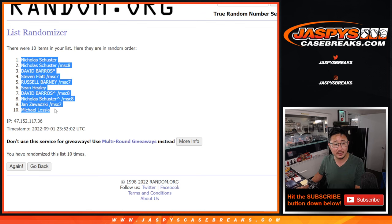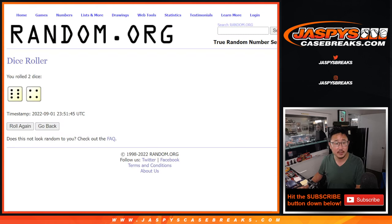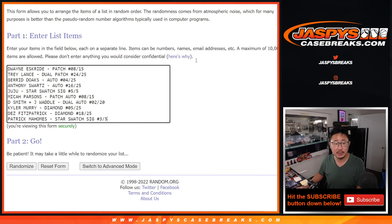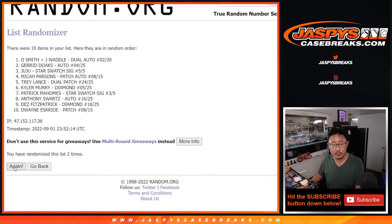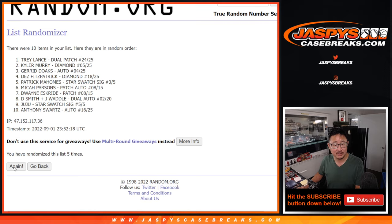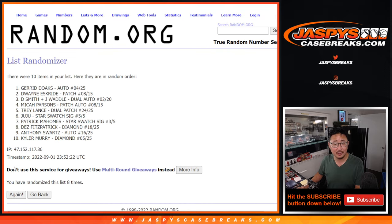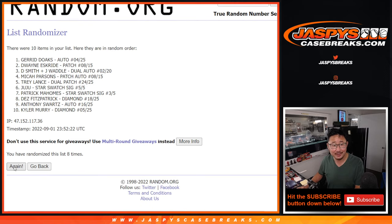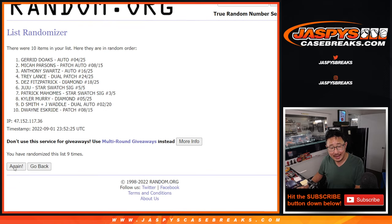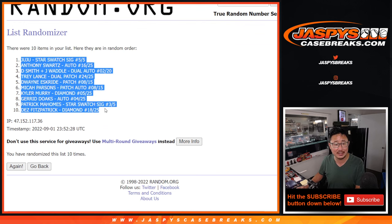We've got Nicholas down to Michael for the names list. Now 6 and a 4, 10 times for the hits. After 10 rolls, it's JuJu Smith-Schuster on top and Dez Fitzpatrick on the bottom.